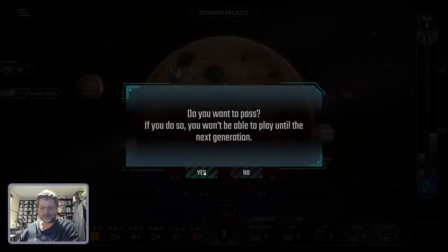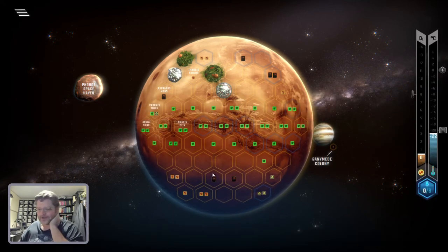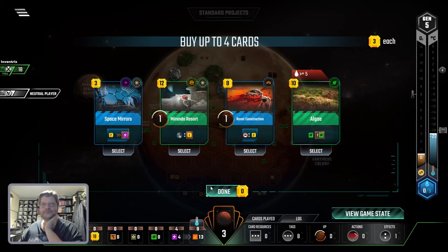What generation are we in? Four going into five. Space mirror — seven dollars gives me an energy. City, no. Plants. Water, grade five — that's not going to happen.